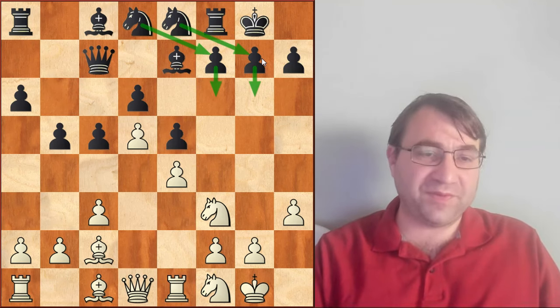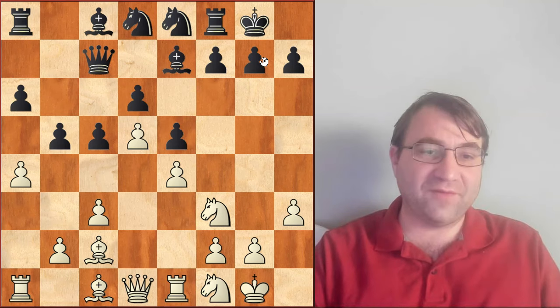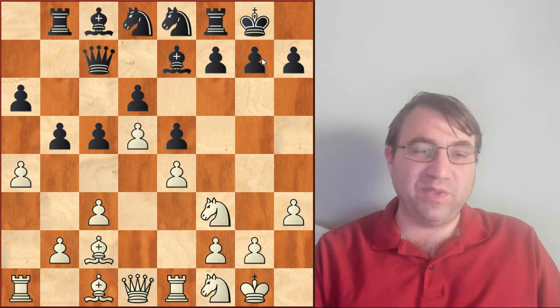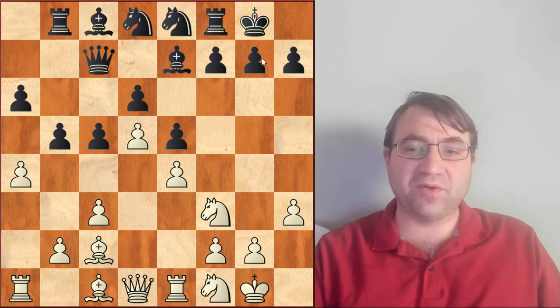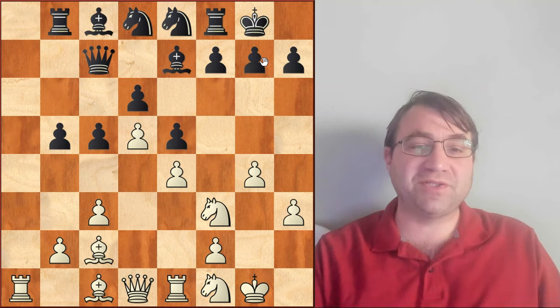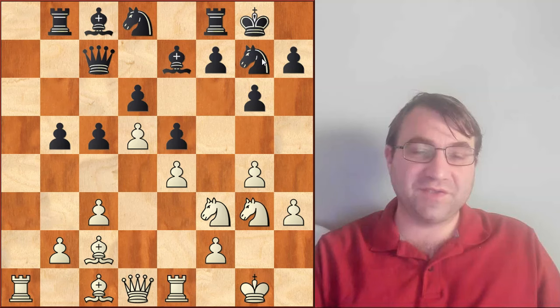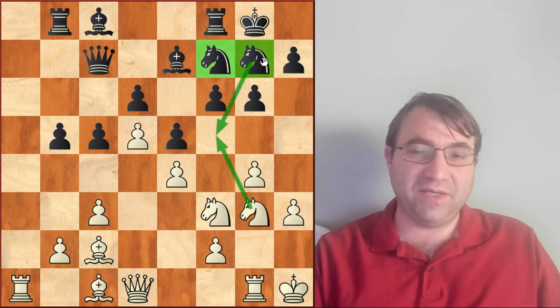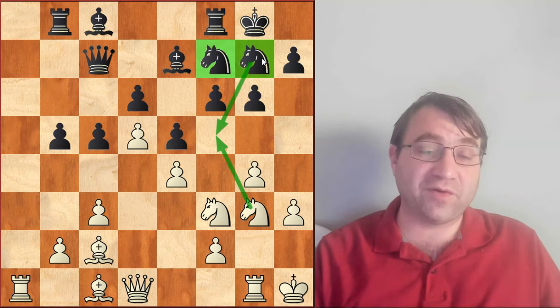He follows through with that plan. White does some things on the queenside, and Rubinstein stabilizes the queenside with rook b8, axb5, axb5. Then we have g4 going after the kingside in the normal way with g4, knight g3, threatening knight f5. Then g6, knight g3, knight g7 — just guarding the f5 square. King h1, f6, rook g1, knight f7, and now both knights are in place.